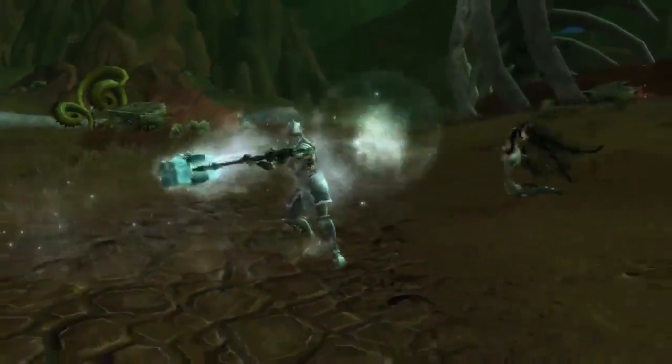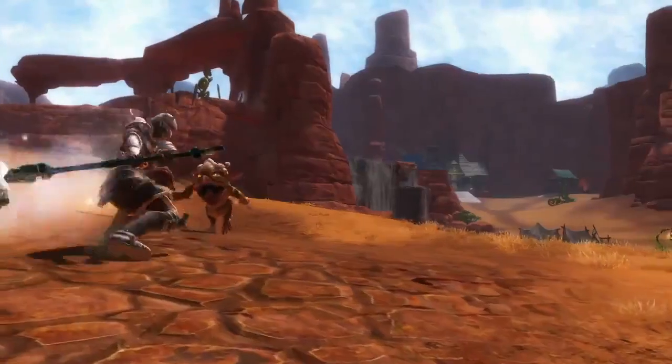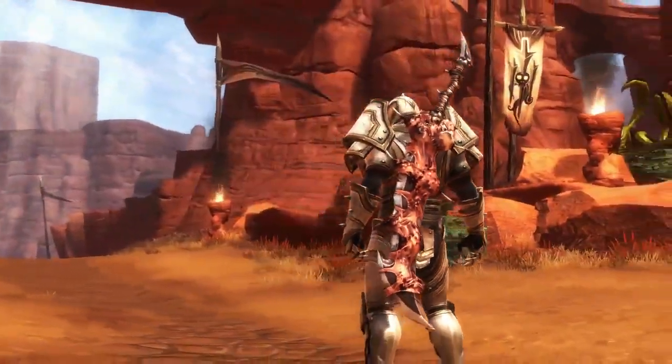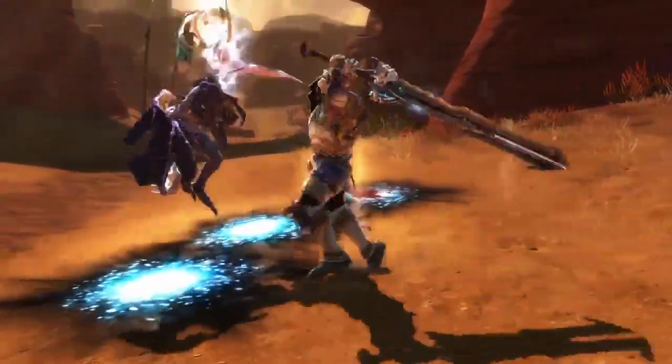Hammers utilize their mass for large amounts of damage and a wide range, but they are slow to swing. The two-handed greatsword is a powerful ally, but also the slowest.